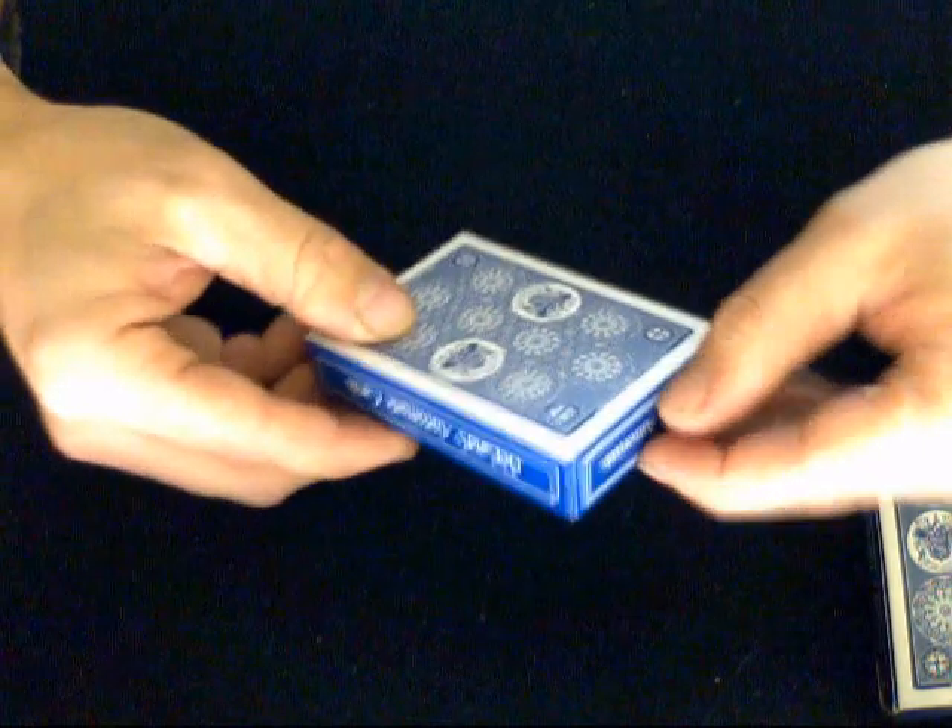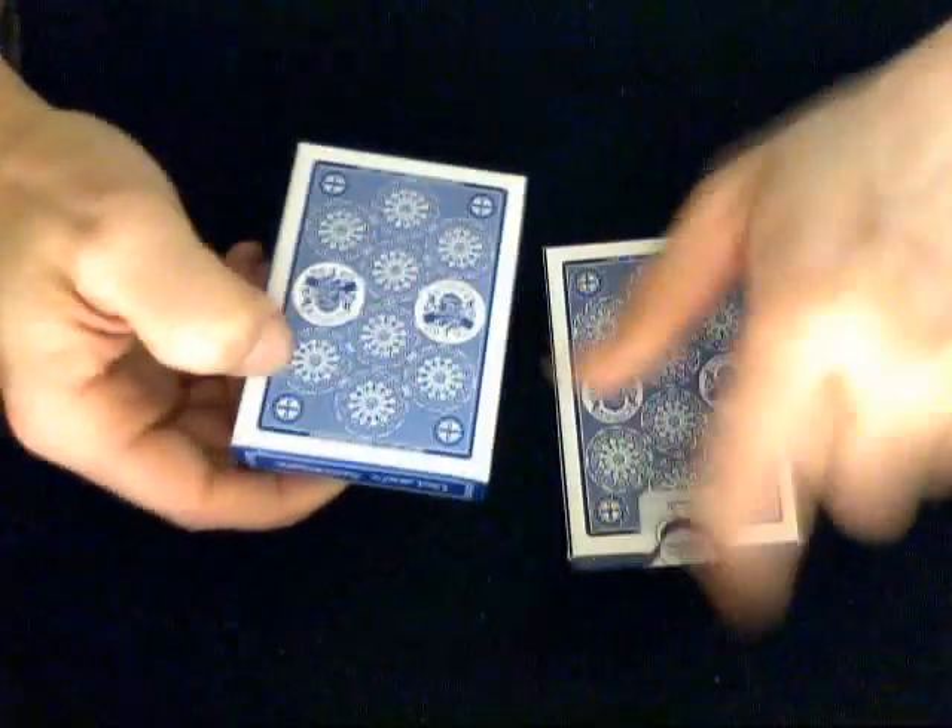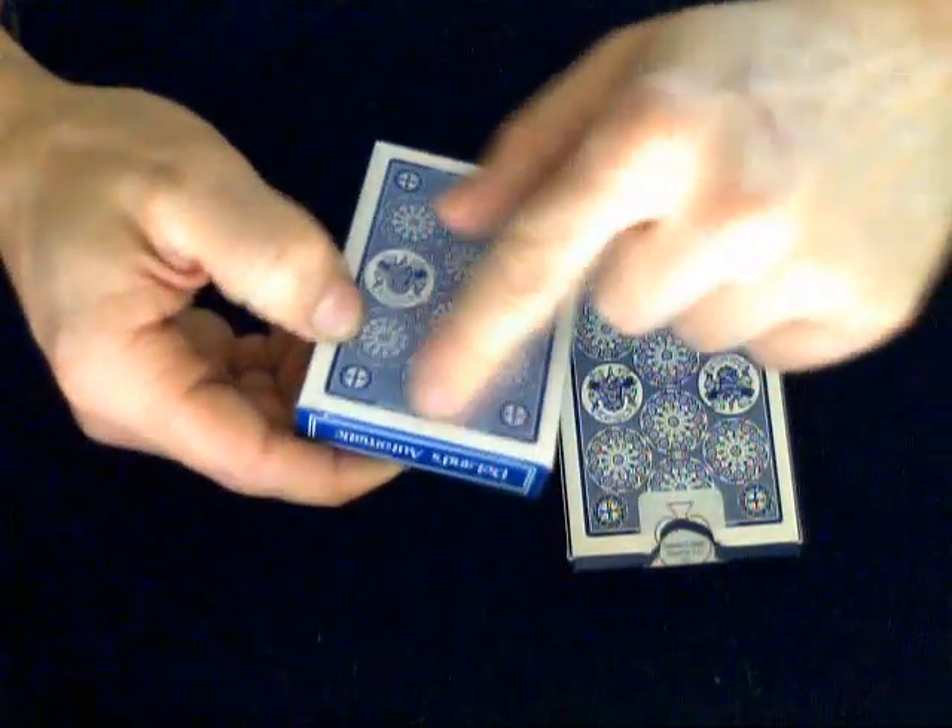One thing that's different is it has no seal, as you can see like this one does, and it does not have the same slot here for your finger. So it's a little bit cheaper — it's not USPC like the other one is.